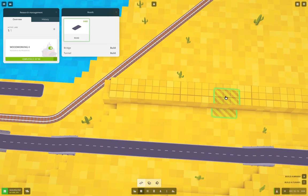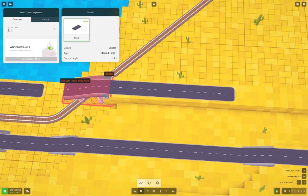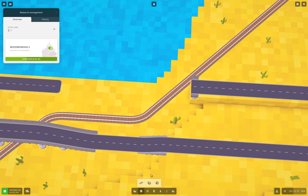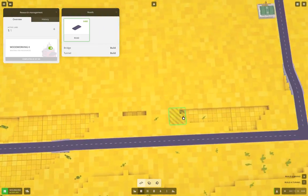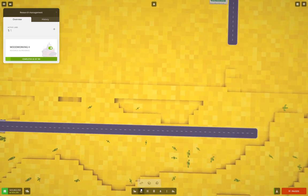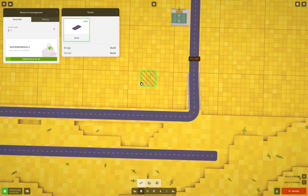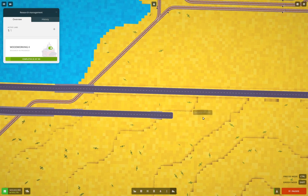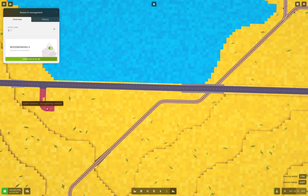We need to do some more road thingy stuff — we go bridge, do this, and then we do — kill that, do this, bridge. We can do that — that will work, and then we can pause it while we mess with this. Now we bring the road all the way along here and then we bring it down here.